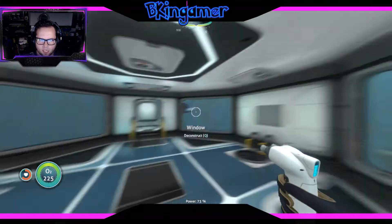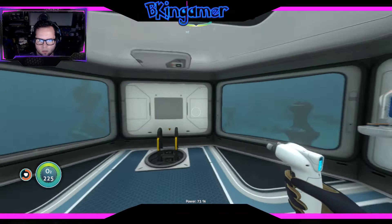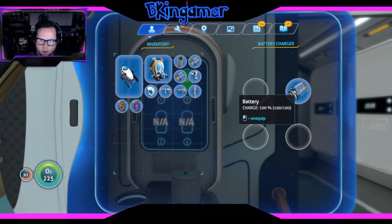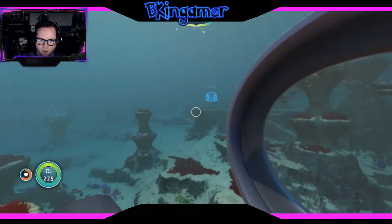Alright, so now with our base partially built, I guess we need a little more glass — one, two, three — three more glass. But with that being said, I think we're pretty much ready to look for the parts so we can build our moon pool.